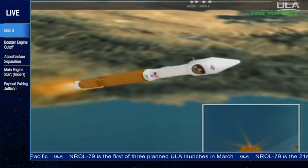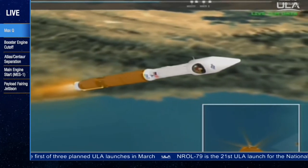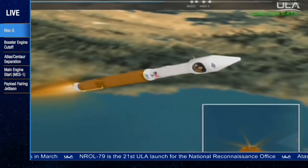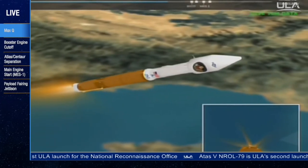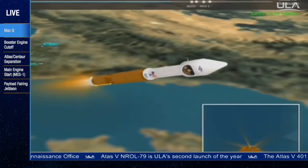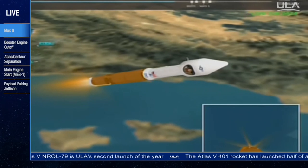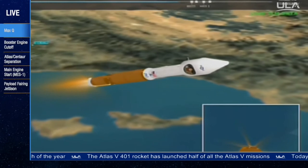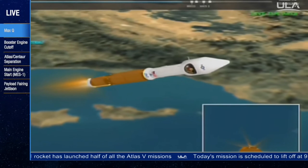Booster has throttled down as expected. Engine signatures look good. Currently at 50 miles in altitude. Downrange distance, 98 miles. Current velocity, 3,600 miles per hour. Loose phase chill down is underway. We have fired the POGO pyrovalve. And loose phase chill down is complete.